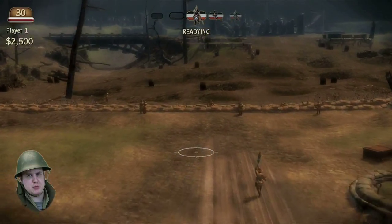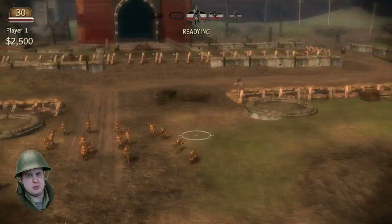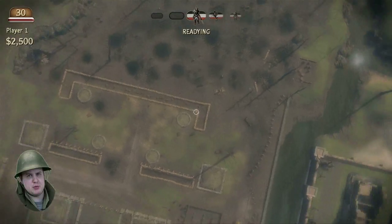You can quickly and easily navigate the battlefield using the two joysticks. The left joystick is used to move the camera, the right joystick is used for rotation and pitch, and clicking in the right joystick will give you a bird's eye view of the battlefield.